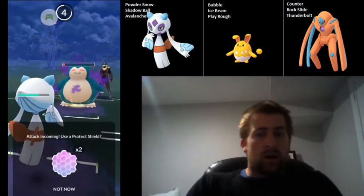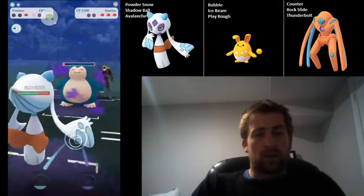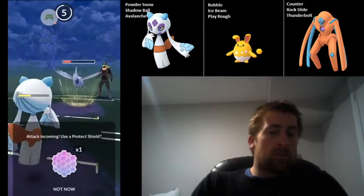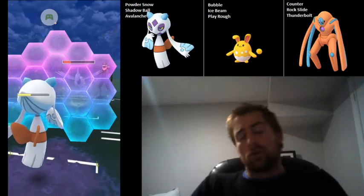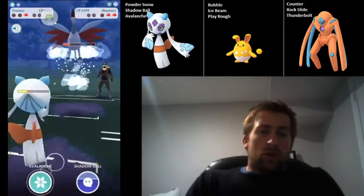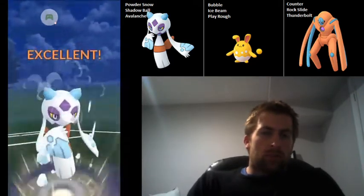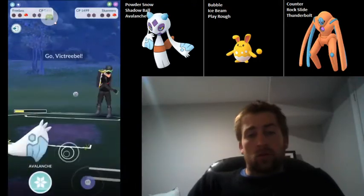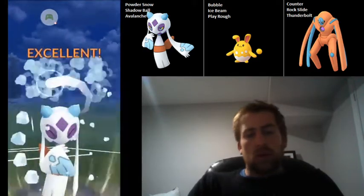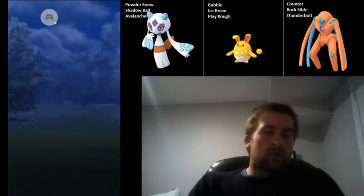It means we're going to have to shield a double-resisted Body Slam on Froslass because we're running too low on health. They come back in with Skarmory. I'm going to overfarm a little bit, but they actually get another charge move off — I was not expecting them to get one that quickly. Still got to farm up a little more, go for the Avalanche here. Fortunately it didn't throw at the same time — it wasn't a fake CMP, so that was good. It's a Shadow Victini in the back, so Avalanche is going to absolutely destroy that, and that is going to be a good game.